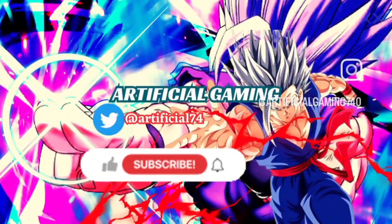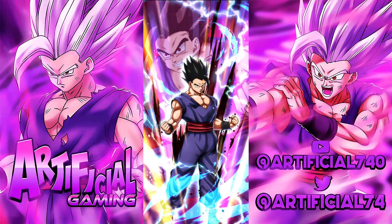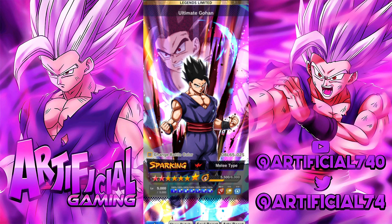Welcome back guys to another Dragon Ball Legends episode. In today's video we are trying out Ultimate Gohan Awakened Beast. I actually have him on nine stars — I got him about six times today out of 41,000 chrono crystals, so it was pretty dope.